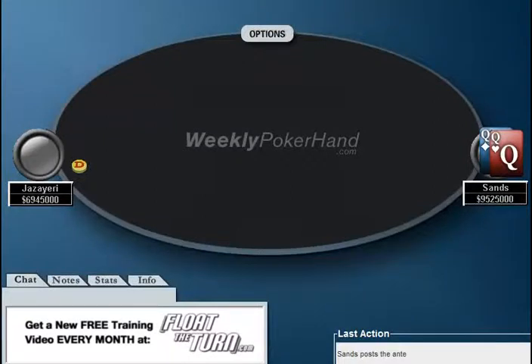Hello, everyone. This is Jonathan Little. I'm here with the 18th episode of WeeklyPokerHand.com, where today I'm going to be going over a heads-up hand from the final table of the LA Poker Classic, which took place in February of 2012. It takes place between Doc Sands, who is a very, very good tournament player, and this Jazz player, who I don't really know a thing about.